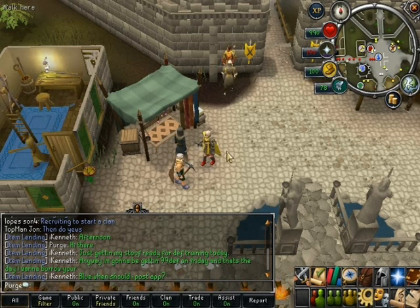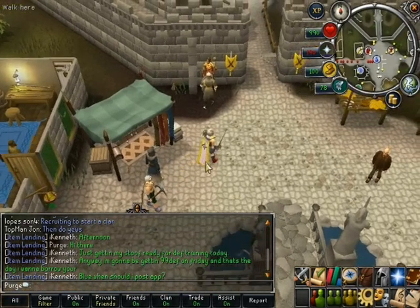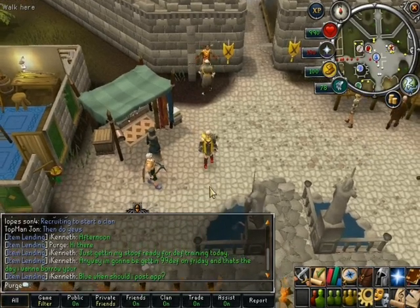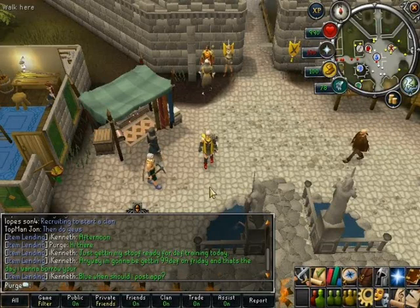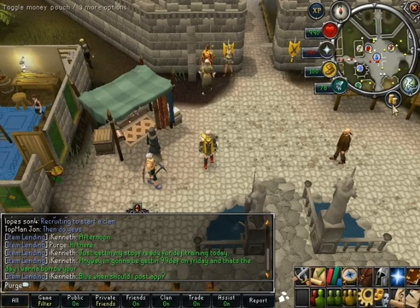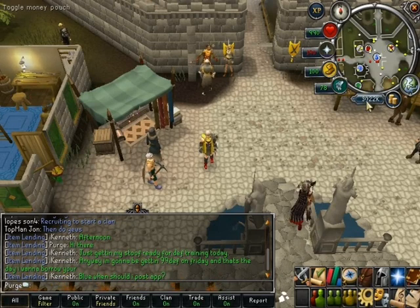So that is the new loyalty rewards. Now what I really want to talk about is a couple of side updates — one being the Money Pouch and the other being the Tool Belt.